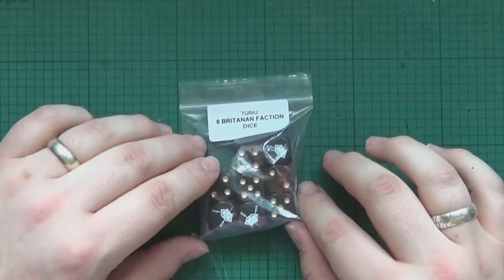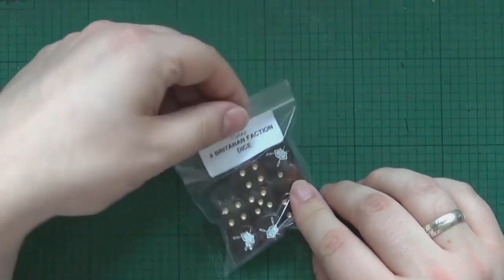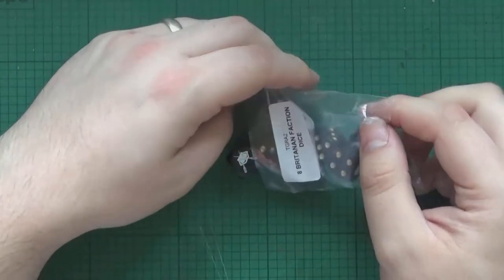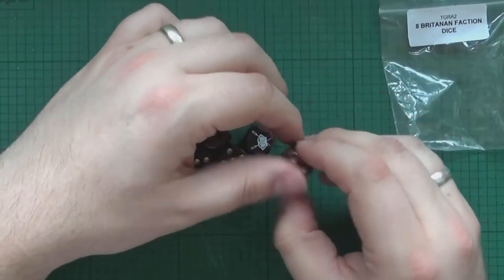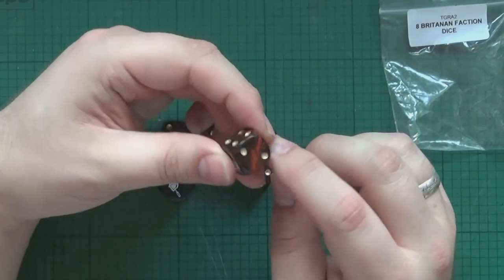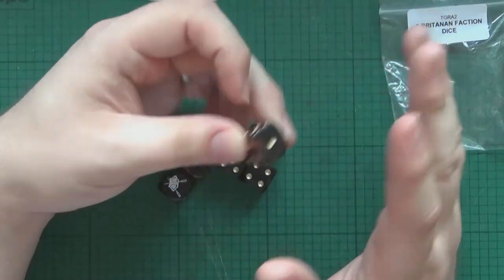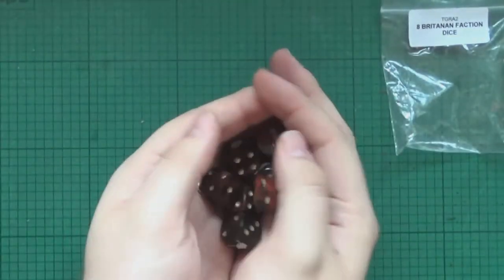Welcome to the first part of this huge unboxing video. This one's the faction dice for the Britannians — I'm probably going to pronounce it multiple ways in this video. What a good way to get started with your own faction, with your own faction dice. Lovely little red string there. There's not too much going on with the dice. I've seen dice in the past where they look gorgeous but you couldn't see what you'd rolled. So let's give them a good test.